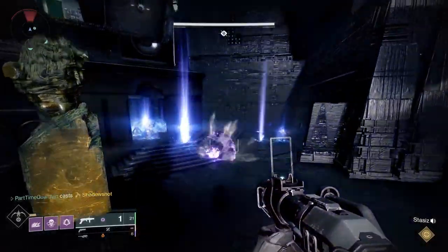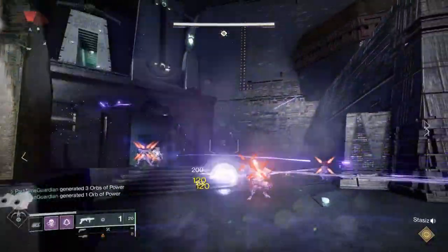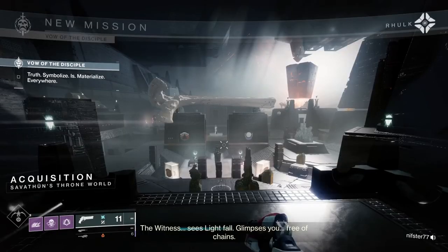First off, I'll put it in the description, but there are a couple of good maps with both the callouts and the map for this room on Raid Secrets — I'll provide links in the description. As you enter the room you'll notice there is both a traveler and a pyramid symbol. Think of those as dark and light, and that will be something that goes throughout this raid.